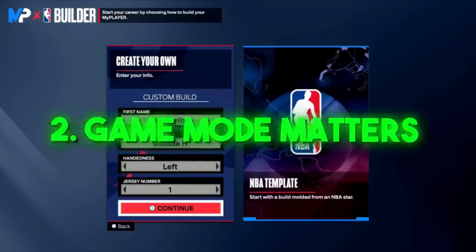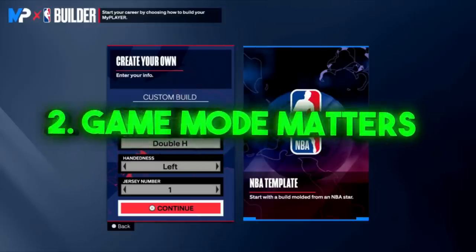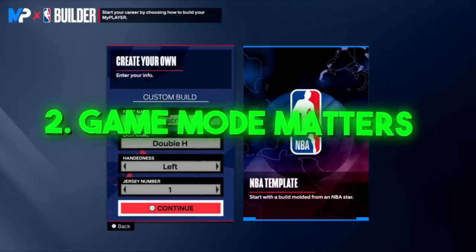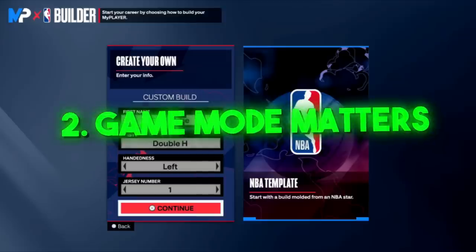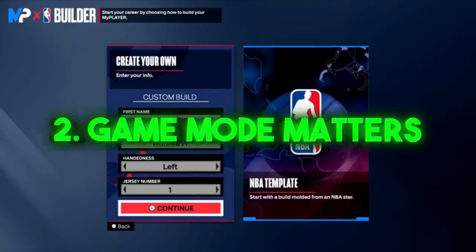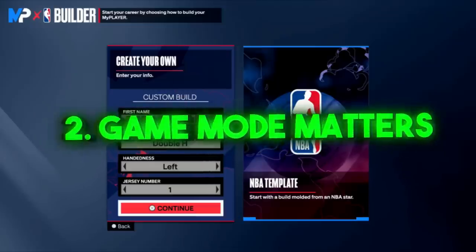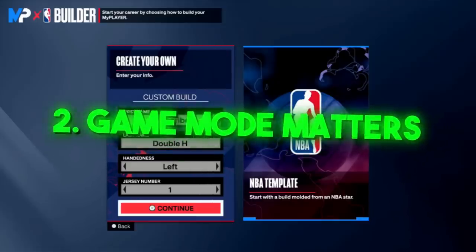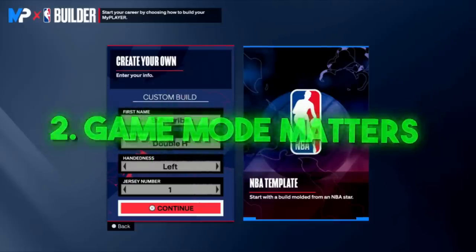Number two: the game mode or court you play on is massive. Even in my iso build videos, people were saying 'that's a 6'8 point guard with only a 75 pass accuracy,' but I play twos and ones — I don't need more than a 75 pass accuracy. If you play fives, you're probably going to want a seven-foot or taller build at center. If you play twos or threes, you might want like a 6'10, 6'11, or 6'9 build. The court you play on definitely matters in 2K24 because the build system is very limited.